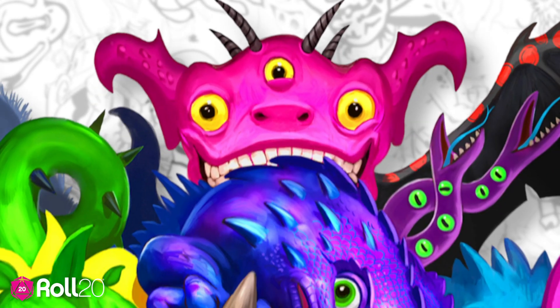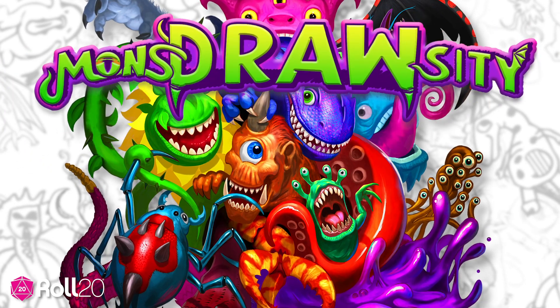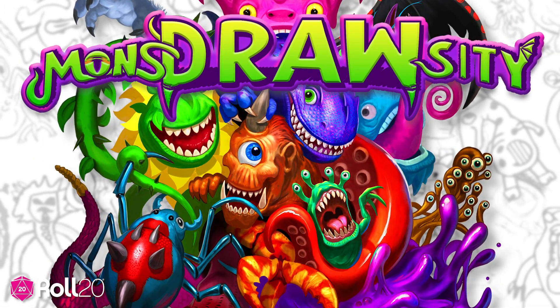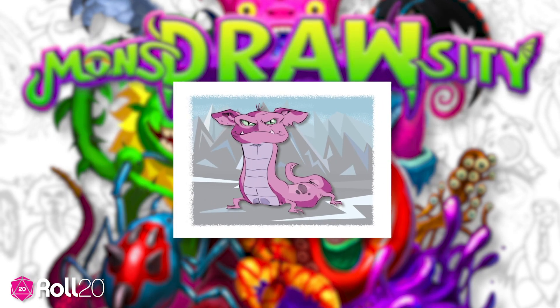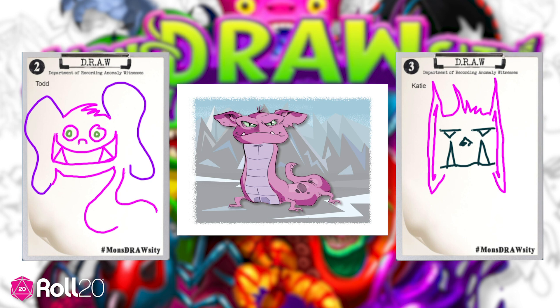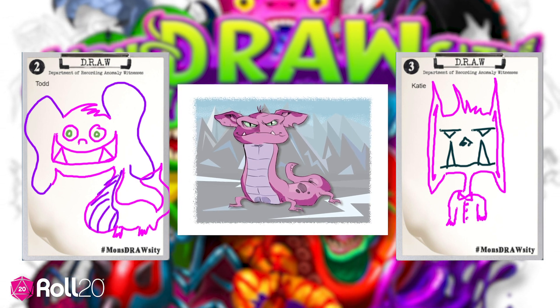Come join the Department of Recording Anomaly Witnesses with this Roll20 tutorial for Monstrosity. In this party drawing game for 3-8 people, players will take turns describing an outlandish and unfamiliar creature while the rest of the group does their best to draw it. The goal of the game is to be the person whose drawing most closely matches the witness's description.